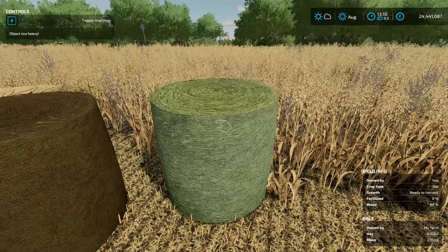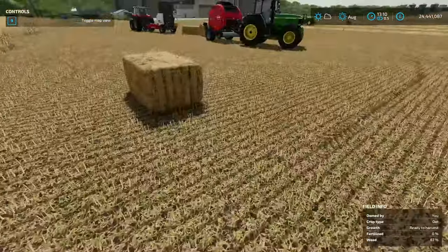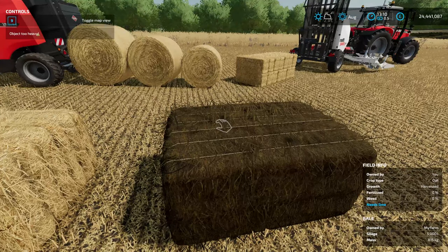We've got our hay Bale and our silage Bale here. You'll see the silage Bale has been unwrapped — you can now unwrap your Bales and take off the silage foil, which allows you to then put it into the feeder. It's just another little step you need to take, and I think that's just magical. I really, really love that.